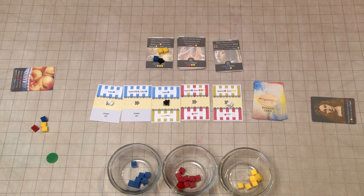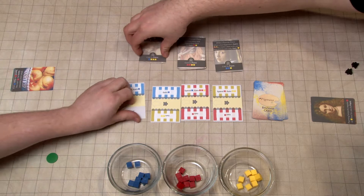End the round. So these go back into the supply. We get our apprentices back. Now I get a new painting to replace the current ability.